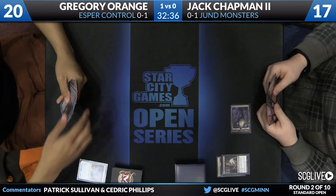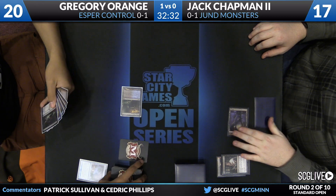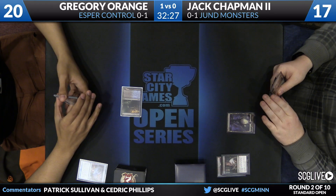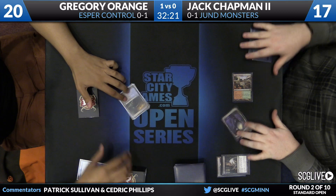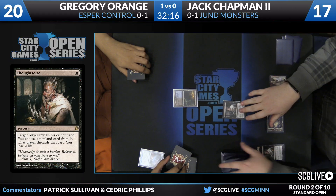Murderous Cut takes the draw there from Orange. It is a Temple, and Hostilities is going to go to the bottom. Chapman will draw a card. He does have a Temple of Abandon in his hand. Top card staying on top pretty quickly, and now it looks like a Thoughtseize, so we're just going to have to put that card back on top of his deck.